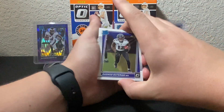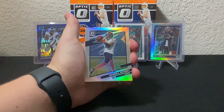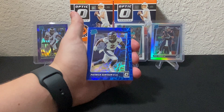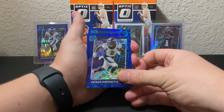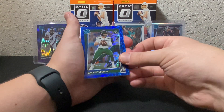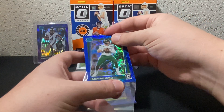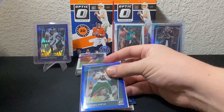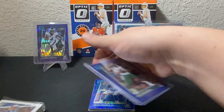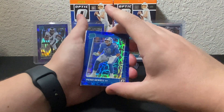Man, imagine if we got a blue scope Trevor. Alright, Rashad Bateman — he's kind of set up to have a really nice season, I like Rashad Bateman. Darnell Mooney is our holo, and we've got Patrick Certain on our first blue scope. Next we have got the Jets — can we get a Zach Wilson? Yes we can! Zach Wilson blue scope, let's go! Optic treating us well already. So we got a Trevor Lawrence base and a Zach Wilson blue scope in this first hanger.